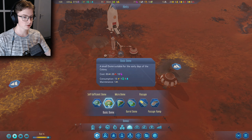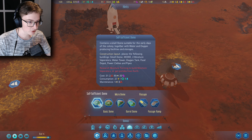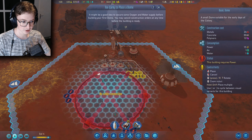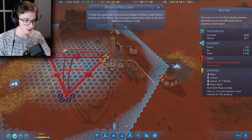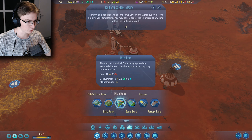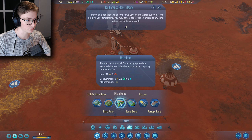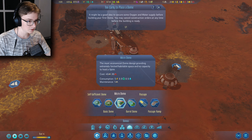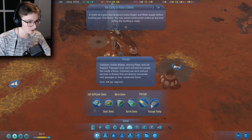You can make domes and domes are very cool. We can make a basic dome, a triangle dome, and a micro dome — the most economical dome design, providing extremely limited habitable space and no capacity to host a spire. There's also a small dome configuration providing more space but lacking a spire.